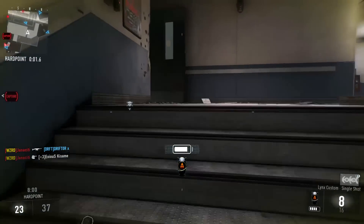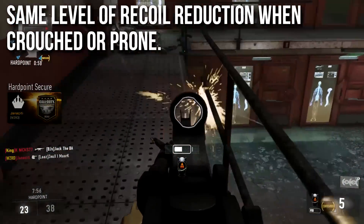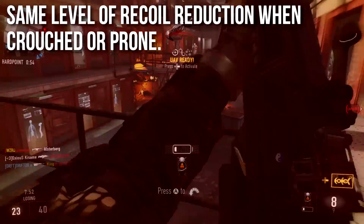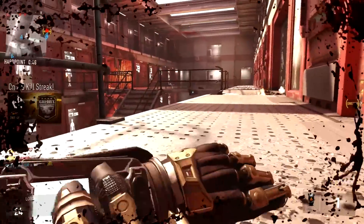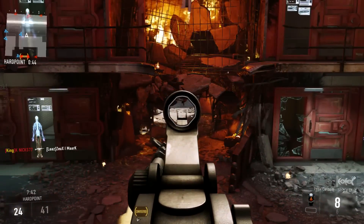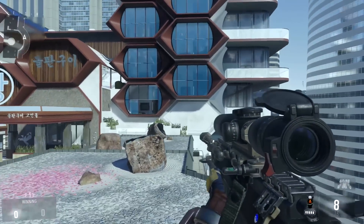This is a whole ton of recoil reduction, making it an extremely accurate weapon now. You still get additional recoil reduction when crouched or prone, since sniper rifles in Advanced Warfare kick less in those stances — that's just coded into the game. Stacking on top of all these changes, you basically have a laser with very minimal kick per shot, especially when prone. You're going to fight the idle sway far more than you'll ever fight the recoil.